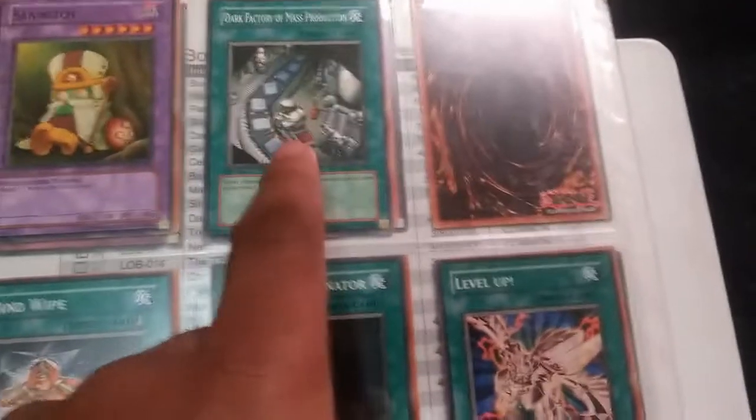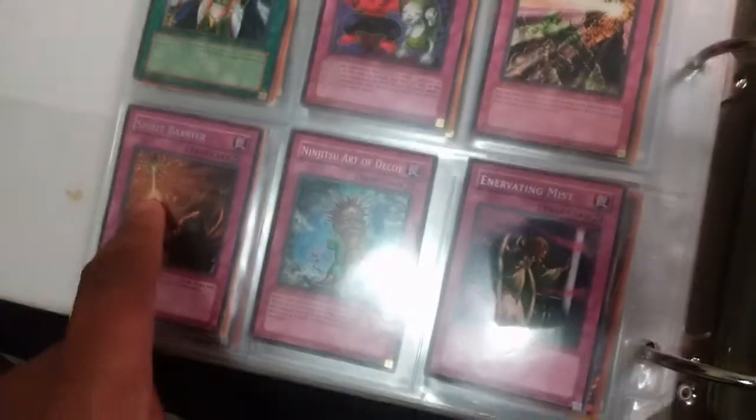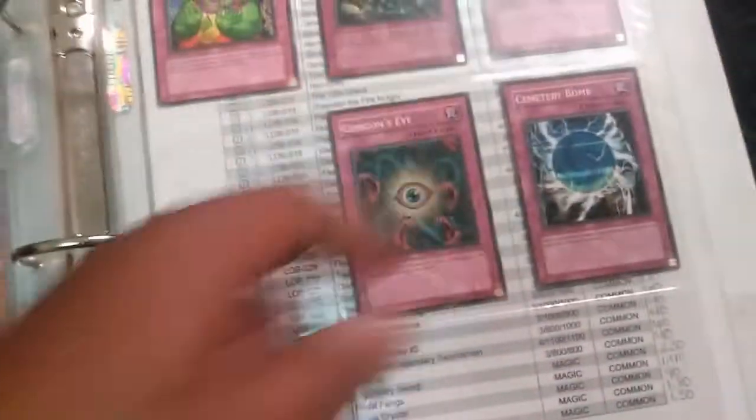Dark Factory of Mass Production — pretty good. Level Up, that's worth a better buck. Spirit Barrier, Ritual and Fusion Weapon. Got Greed. Can't have enough Greed.